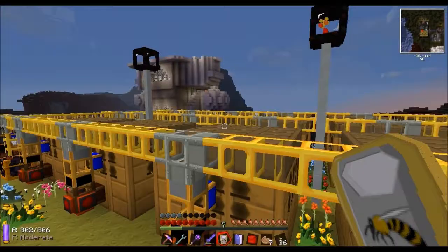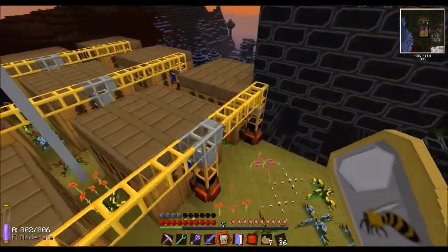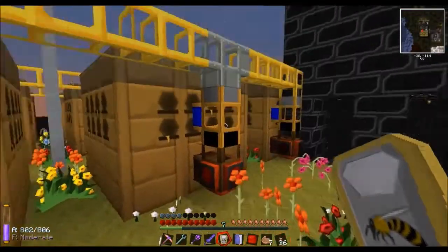All these apiaries, apart from the one in the corner, are running valuable. The one in the corner is running imperial because I still need a bit of royal jelly to fill my barrel downstairs.